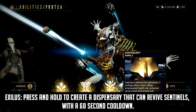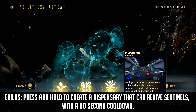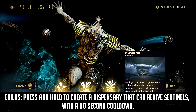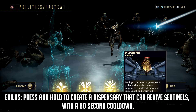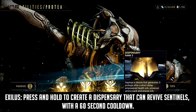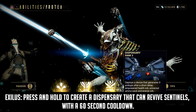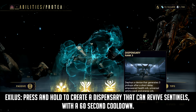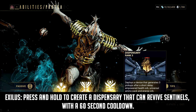Next, we've got Protea's Dispensary receiving its first augment. This augment can also be equipped in the Exilus mod slot, and what it does is give Dispensary the feature to revive sentinels, with a cooldown of 60 seconds. While it's odd at first, the moment I realized that Dispensary is Protea's subsumable ability, I thought maybe I can use this augment with the Djinn sentinel. It could also be useful for endurance runs in survival missions. Unless it synergizes with other revive mods or duration mods lower the cooldown, I don't see it having major value overall — but if duration does affect the cooldown, we could get some cool interactions similar to the Martyr Symbiosis of the Panzer Vulpaphyla, but only for sentinel companions.